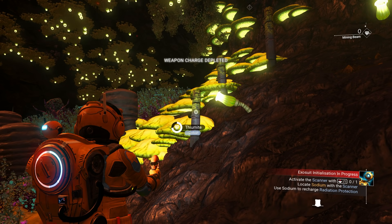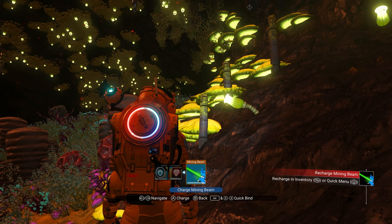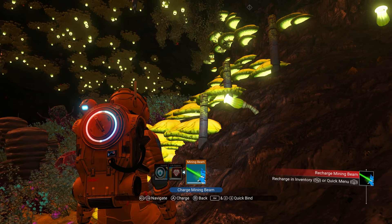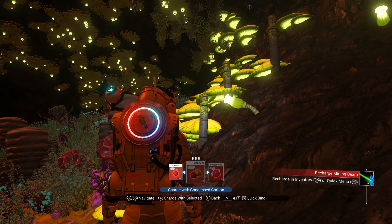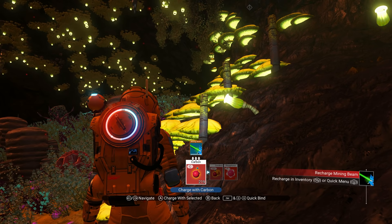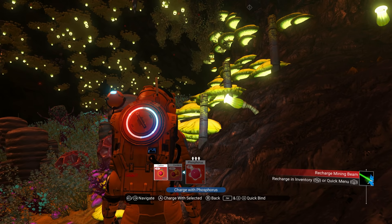If you run out of multi-tool fuel, press down on your d-pad to open the quick menu, go to the battery icon, and press up on d-pad to see everything you can recharge. Select the mining beam — we only have carbon right now, but condensed carbon or phosphorus work too and are more fuel-efficient since they're more precious materials.